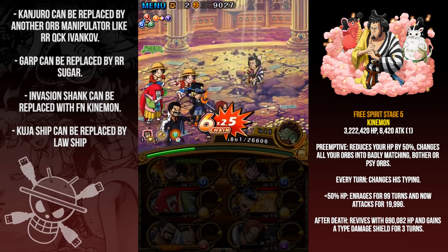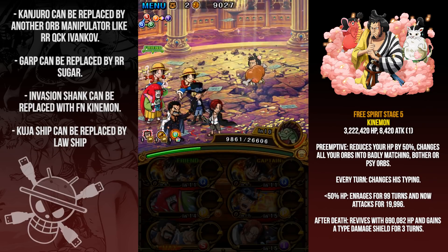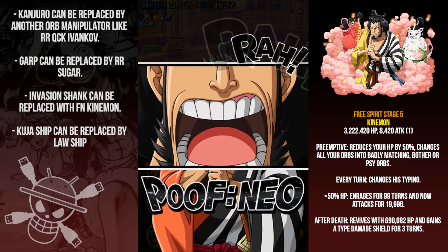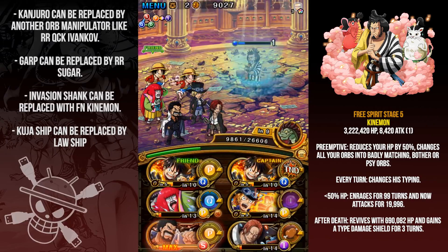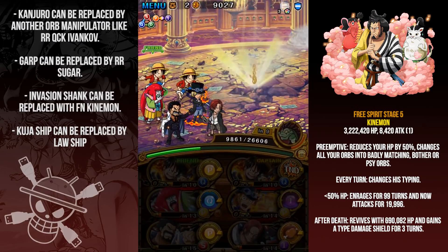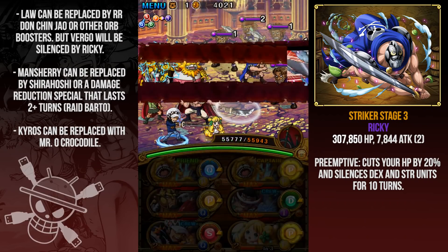A lot of damage to spare — that was like two million extra damage. As long as Shanks has matching orbs it should be fine. He will come back to life with about 700,000 HP and gains a type damage shield, so he pretty much takes damage from nothing. You're going to have to use an HP cut or instakill special like Garp or Sugar.